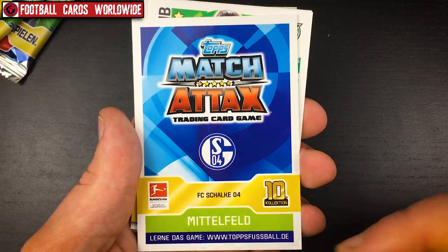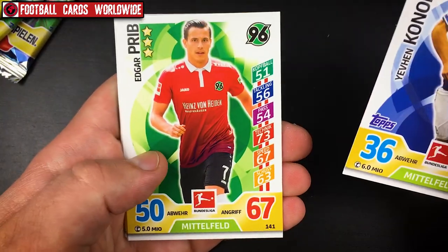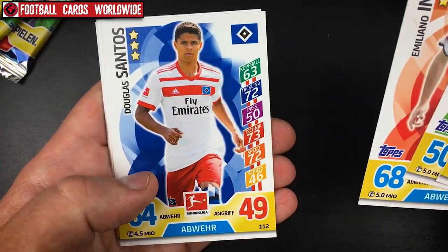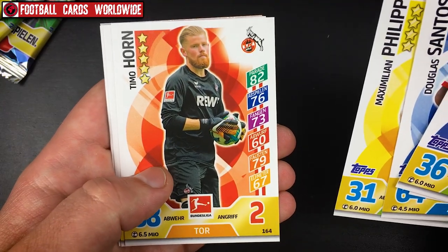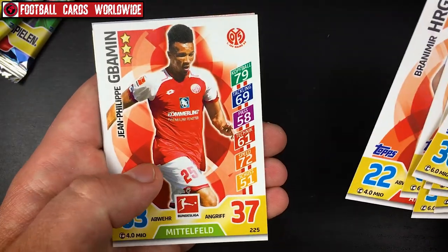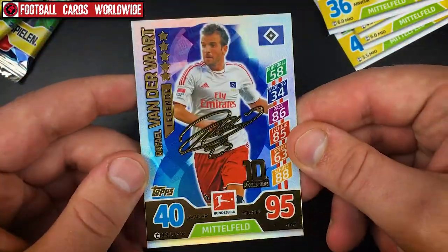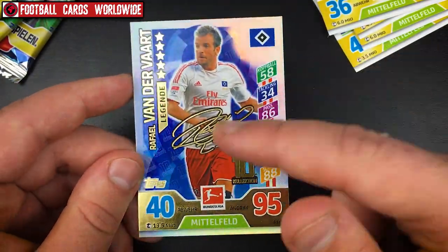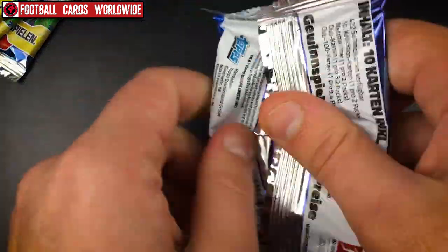From the first packet we have: Kolabianca of Schalke, Edgar Prib from Hannover, Insua from Stuttgart, Santos from Hamburg, Philipp from Borussia Dortmund, Timo Horn from Cologne, Hrgota from Frankfurt, Gbamin from Mainz, Hajrović from Paderborn. And a 10th collection card — Rafael van der Vaart of Hamburg, 95 rating with a golden signature on the card.